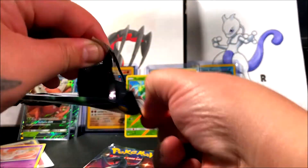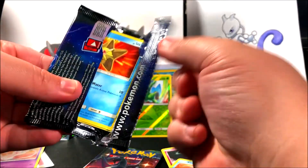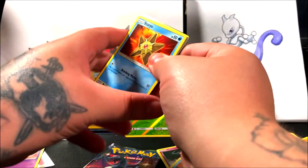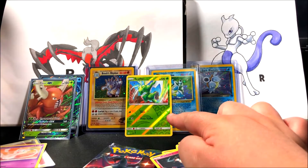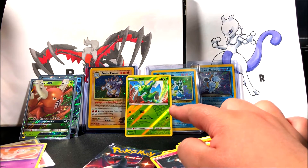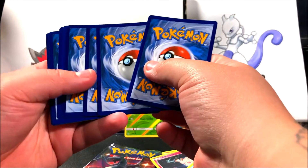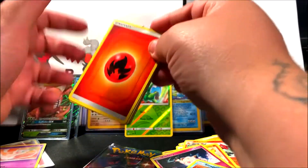I think the Charizard is in there because it doesn't want to come out — it's like, 'no, don't pull me, I want somebody else to pull me!' Well too bad, Charizard, I'm pulling you. The pose on Sightseer is actually really cool — just a cool pose. If I was gonna draw Sightseer, that's how I'd want it: ready to fight.